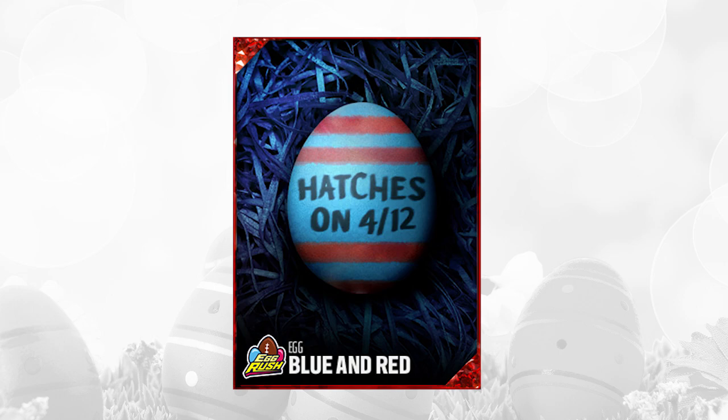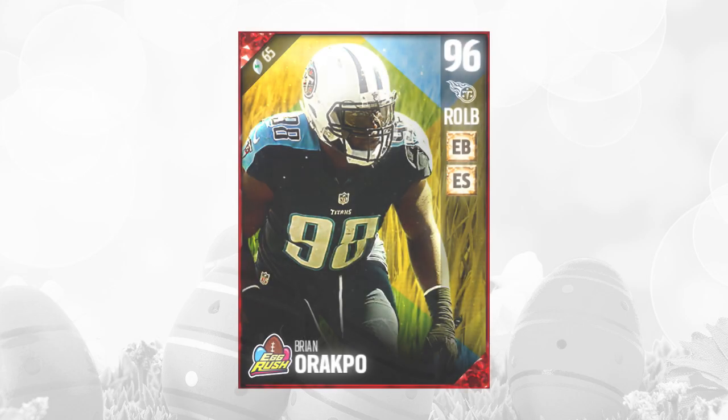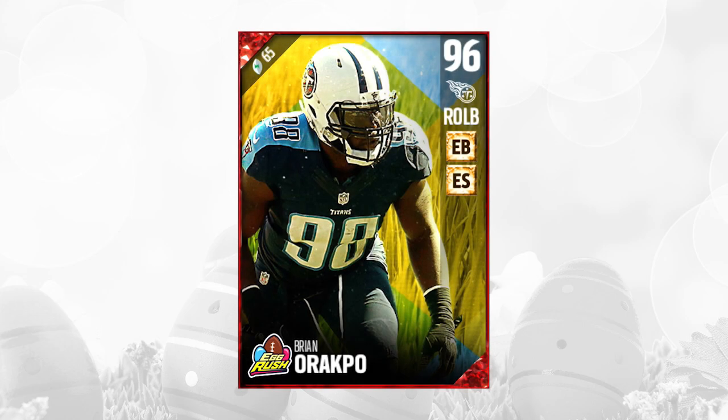The elite gifts are what everybody was waiting for. The first one was the blue and red egg, and all of these opened up today on 4-12. What was inside was actually a pretty damn good card — a 96 overall Brian Arakpoe right outside linebacker. Very nice card, guys, definitely a solid card. The value on this thing is kind of crazy; this card's actually already going for under 100,000 coins despite the fact that it's a 96 overall. I like when they make it so that people actually get usable cards.